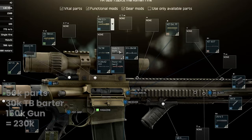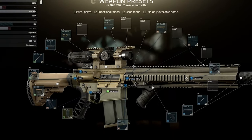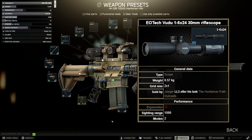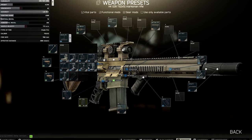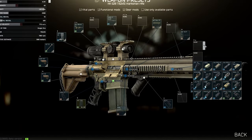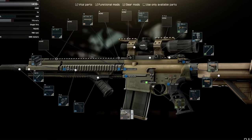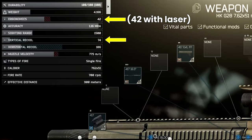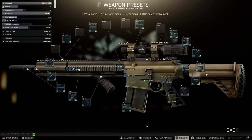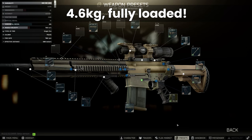You'll probably want to pick a different scope as well. I usually use the Voodoo for 46k after completing Jaeger's Outcast quest in the existing scope mount, coming to 276k. Optionally, you can add one of the Chris Defiant Sights for plus 1 ergo and a laser or flashlight on the side — probably another 9k or 10k depending on what you pick — bringing it to about 285k all in. Putting all of this together comes to 43 ergonomics and 74 recoil, but the best part is that it only weighs 4.6kg fully loaded with a 20-round magazine.